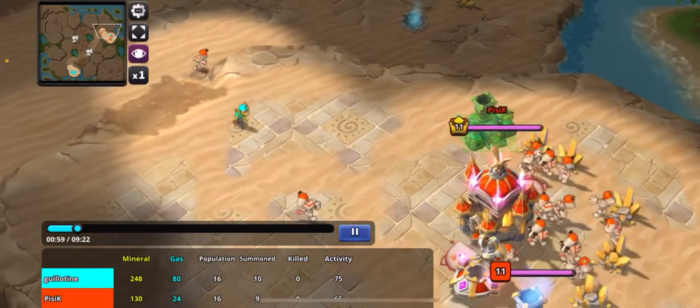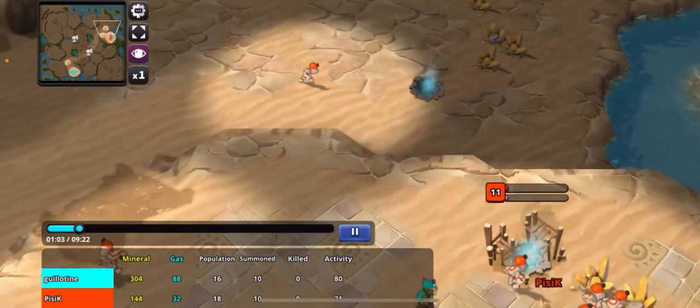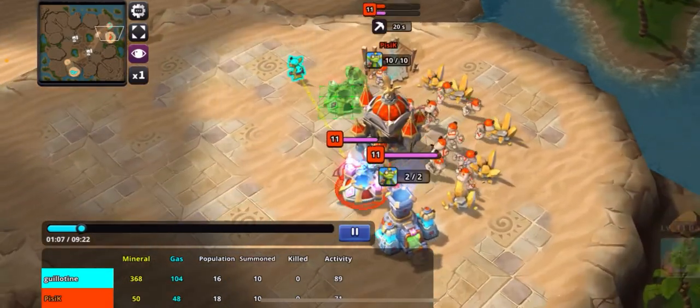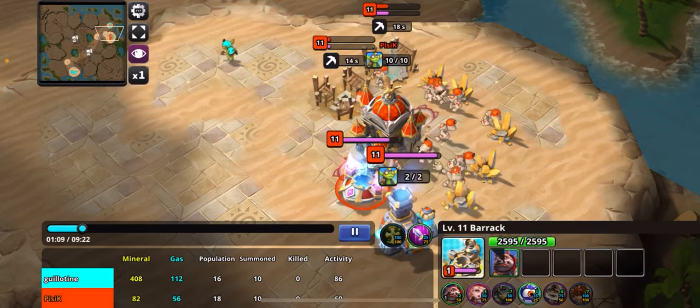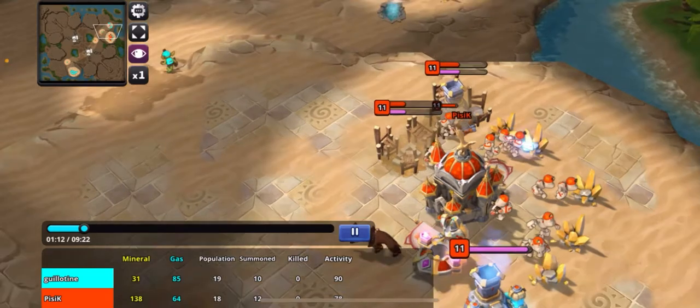So I send a scout in. I notice that he's got some workers going out, so he's probably thinking the same thing as me. Then I see that he went for gas two, and the only units he has building are these dogs, so I'm not really worried about that at the moment.